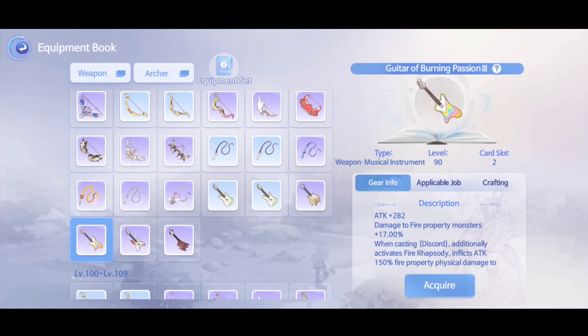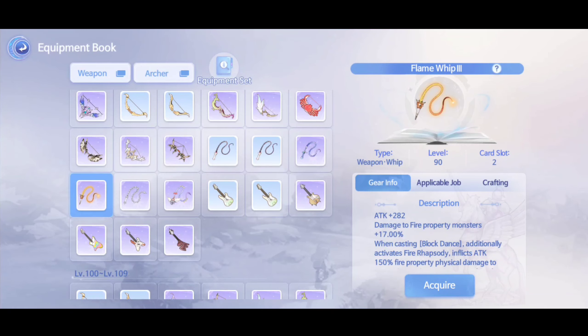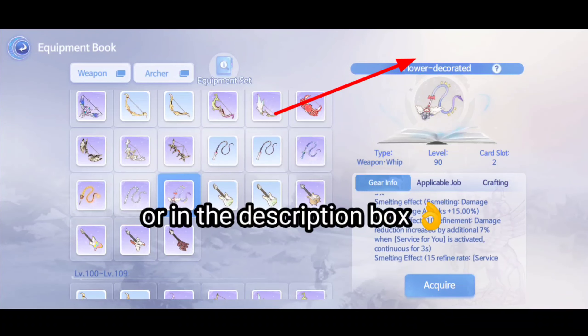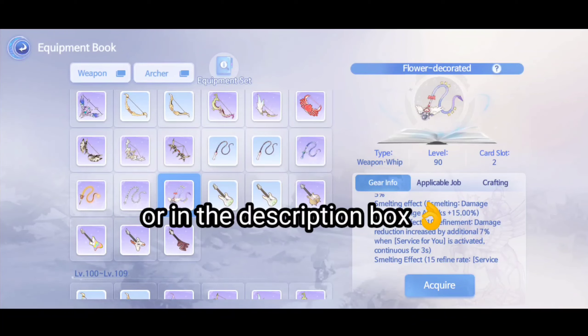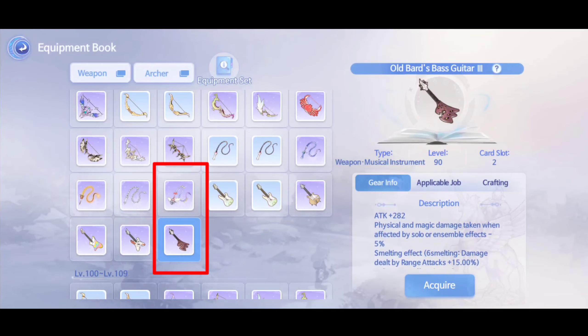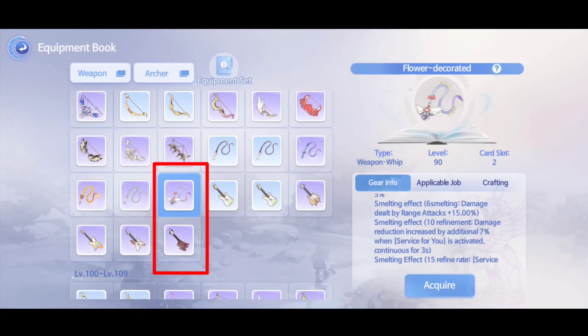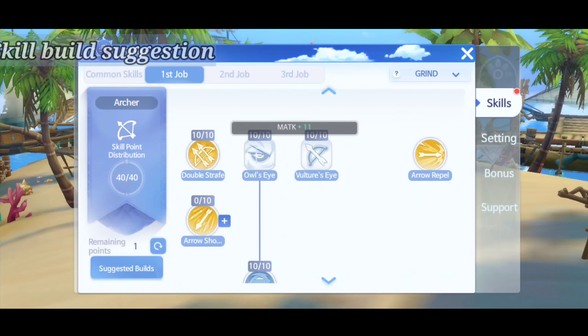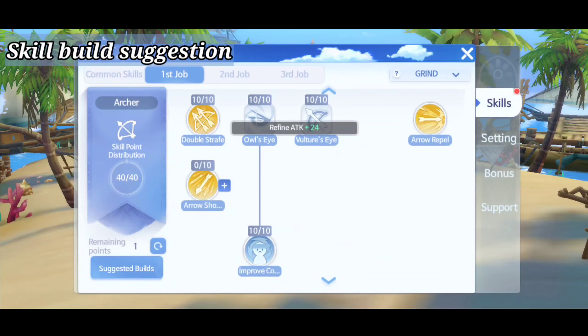For weapon, I suggest flame whip for dancer and guitar of burning passion for bard. You can check the video showcase of this weapon by clicking the 'i' button above or in the description box. Later on, you can choose this weapon — it will increase your physical damage reduction by a certain percent and will also increase your healing by 20%. For skill build, here's what I can suggest.